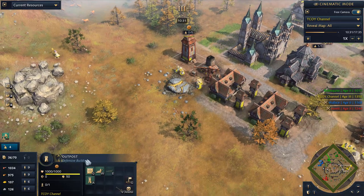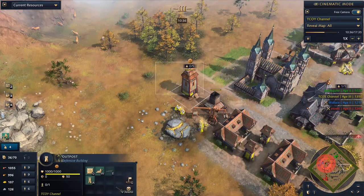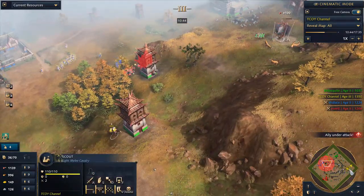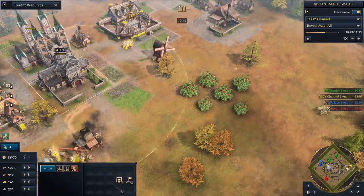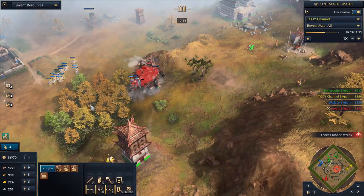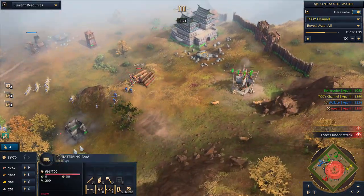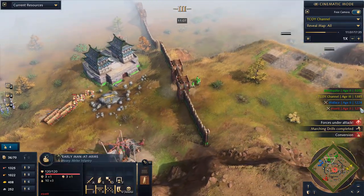I'm building an outpost because once I pick up these relics, only two go into the residence cathedral — the rest can go into outposts, which will give you gold. It's 100 gold per outpost, but with the residence cathedral you get a 200 bonus instead of 100. Now a big push is coming in from these two players — men at arms with plus one armor and plus one damage.